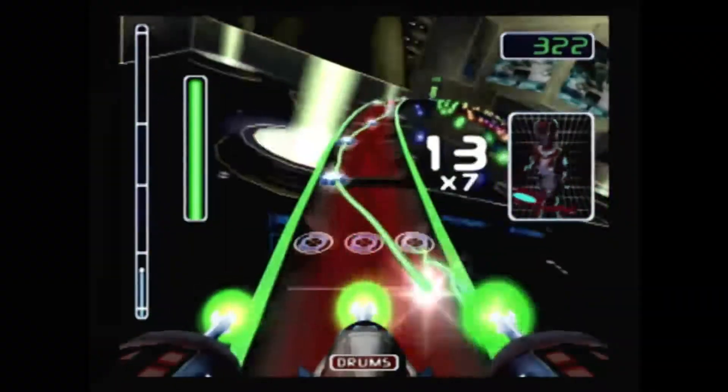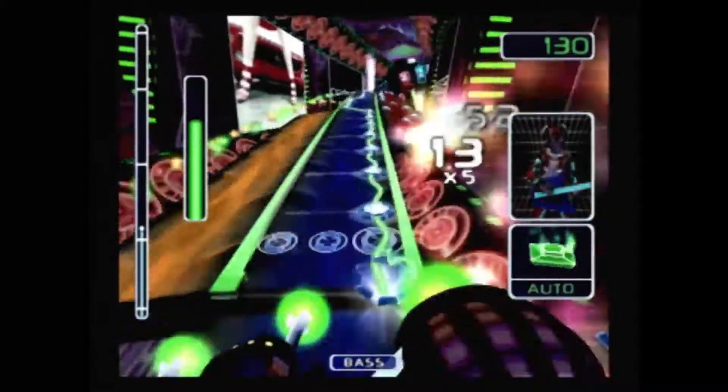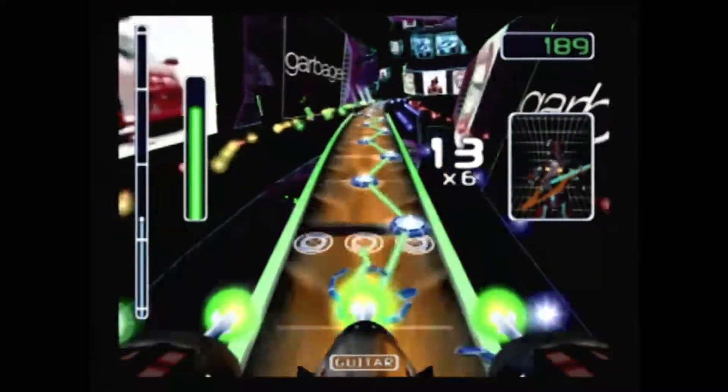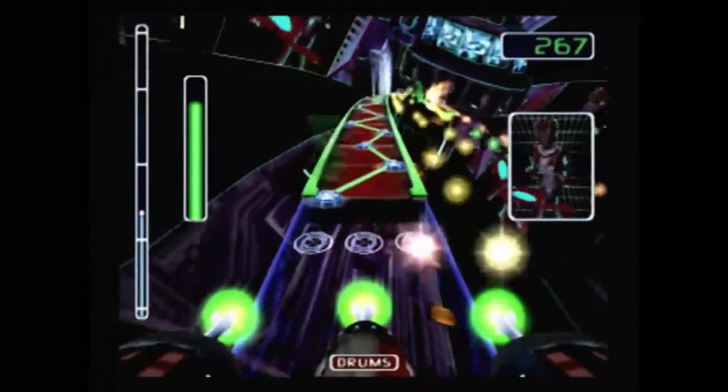Amplitude is the sequel to Frequency and ditches its predecessor's roundabout layout in favor of six tracks side-by-side. In the style of its predecessor, each track has sequences of targets in left, center, and right-hand positions.